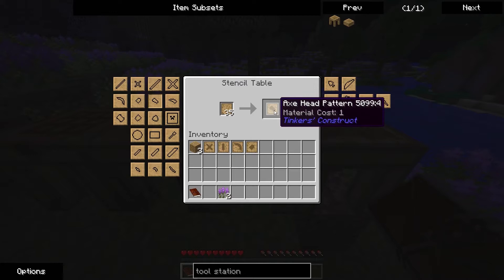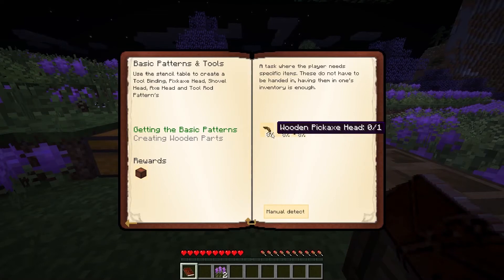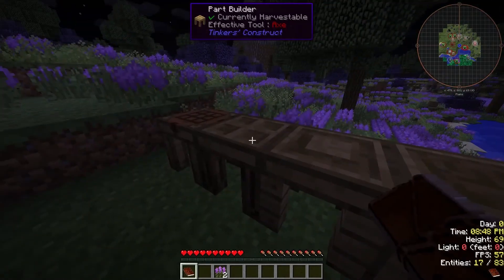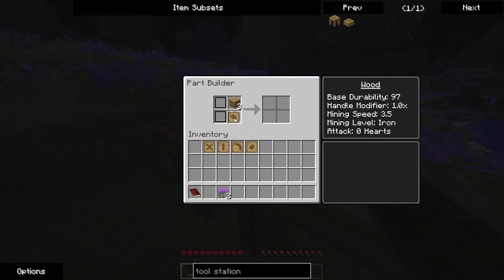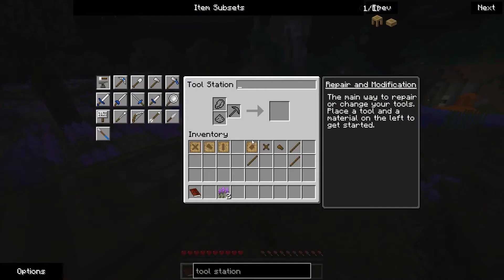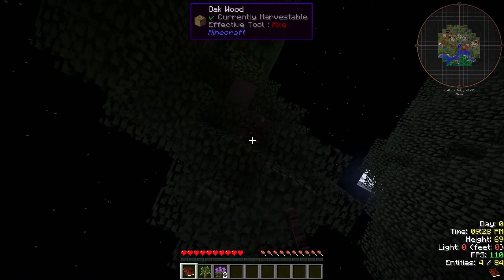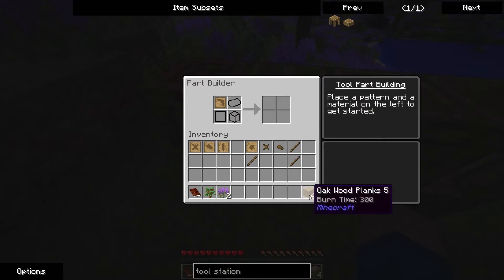That was the axe head — I was thinking of a different tool, never mind. Now I have to create a wooden pickaxe head, wooden binding, and a wooden tool rod. So I go to the part builder, not the tool station. I get a wooden axe and a stick — tool rod. I need more wood, guys. Oh hey, we got a sapling off that tree — never hurts to have more trees in Minecraft.